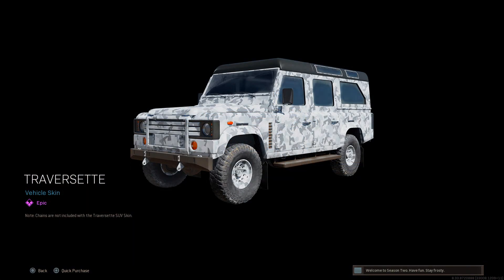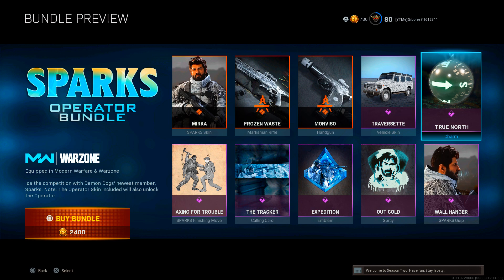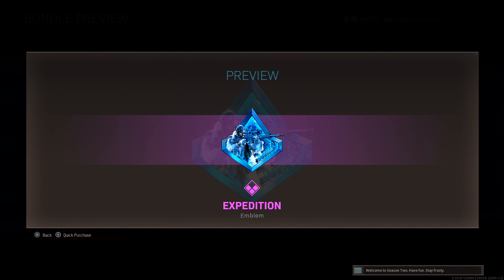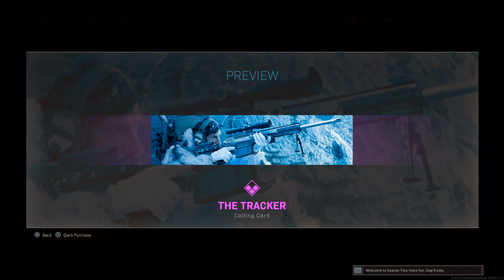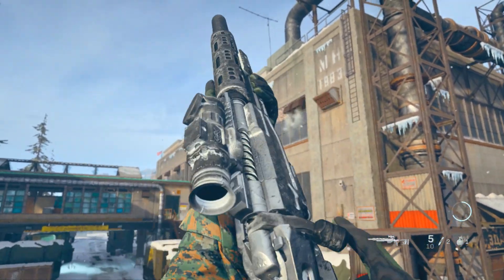We also have our new SUV vehicle skin in there, along with the True North as the weapon charm, which I'll equip to both weapons. The Outcold there as the spray, we also have the new Expedition there as the emblem, and lastly the Tracker as the calling card. Here we are in-game then with our new Frozen Waste Marksman Rifle.